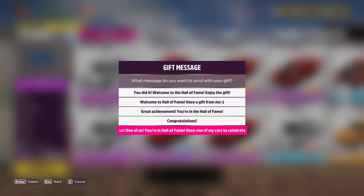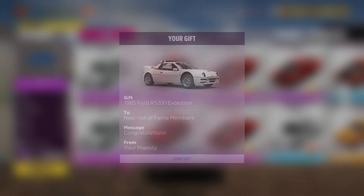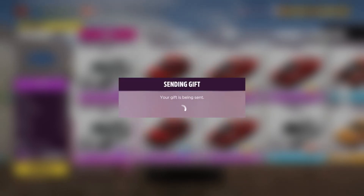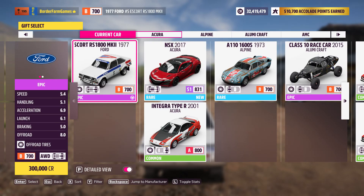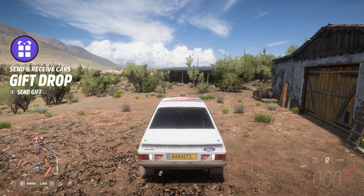That's the point where you can start to grind the weekly things. We're going with my player name, which is 'Your Majesty' — it could be anyone, it doesn't have to be me this one time. All right, so that's done for now.